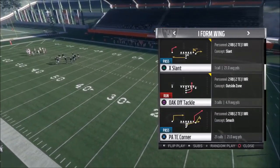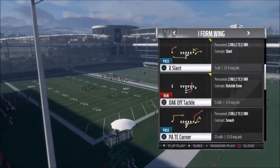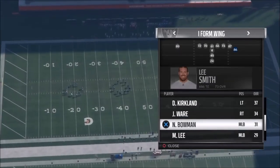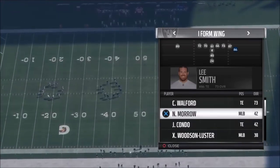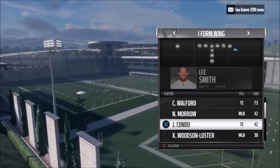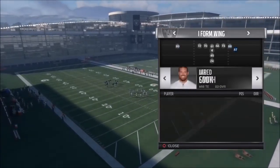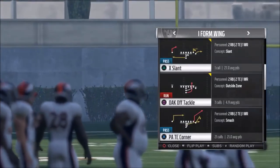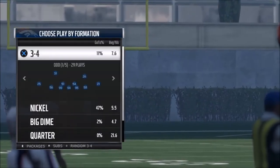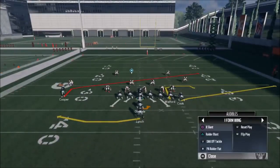My second favorite play out of this formation is the PA Tight End Corner. When I first discovered this play I thought it was a one-play touchdown — it's not, but it's a really big play, especially against Cover 2. What we're going to do is put somebody with a little bit of speed in the second tight end position. You definitely want a fast guy — there's this Condo guy, and I'll put Walford in one spot and Jared Cook in the other. One of these routes is a Cover 2 beater and one is a Cover 3 beater. We'll go back against a random 3-4 defense, and if they don't show something big, you can always hit the audible button.